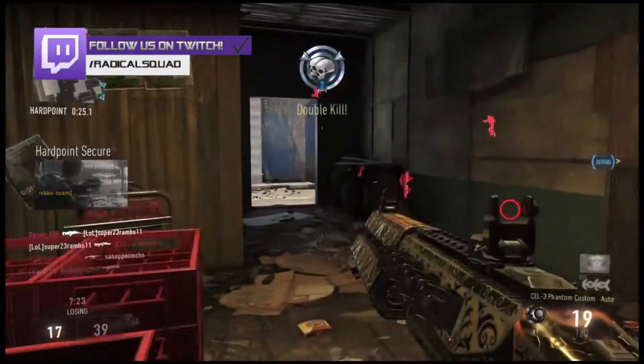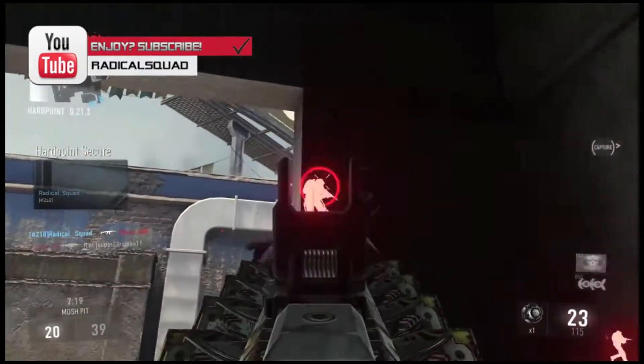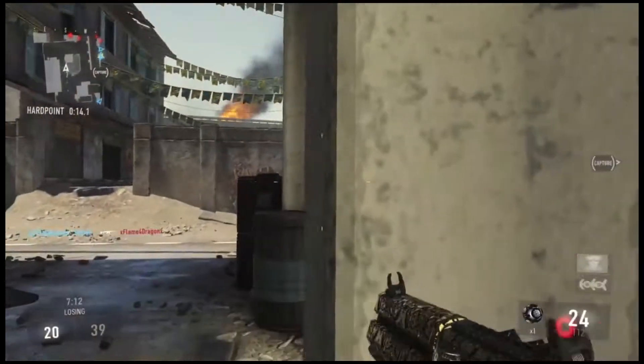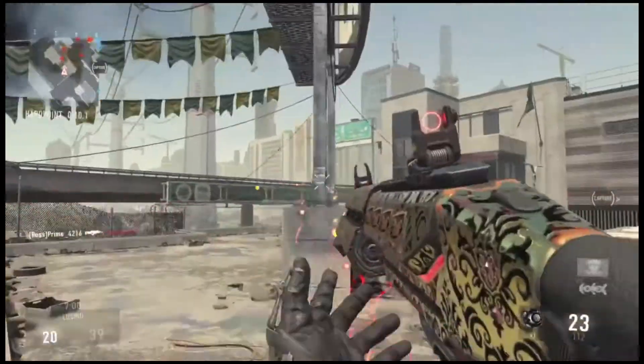I was using the CELL 3 Phantom. In my opinion, the CELL 3 weapon isn't too good on its own, but the Phantom variant adds one more damage and takes away one handling. I think that's actually a pretty good trade-off — it's the enlisted version, so if you get this weapon I recommend using the Phantom over the normal version.